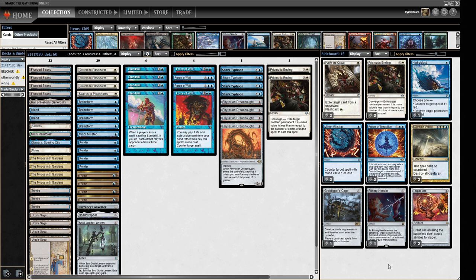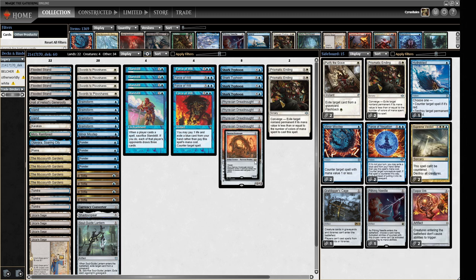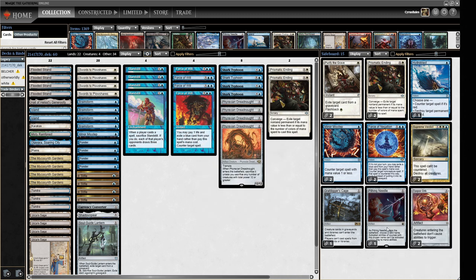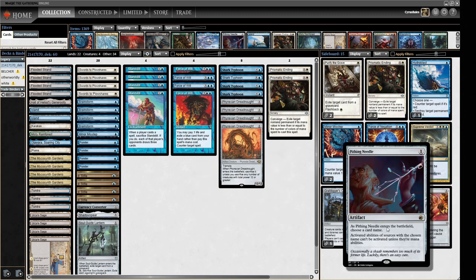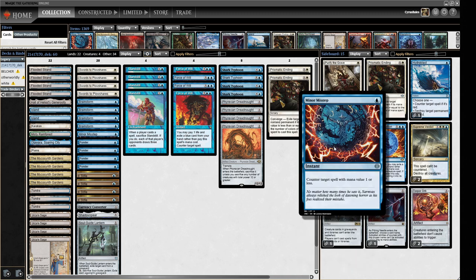For the sideboard, we have a Torpor Orb — not the sort of thing we want main deck, but when it's good against our opponent it's also good for our Phyrexian Dreadnought, so it does double duty. We have a Pithing Needle, which can be found off Urza Saga, same with Grafdigger's Cage. We have two more Mental Missteps because I wanted more of them. We're also trying out a new card that's good in a lot of matchups but not all, which is why it's a sideboard card for now.